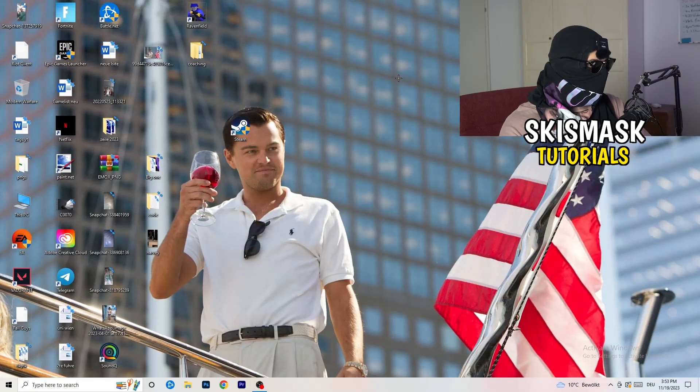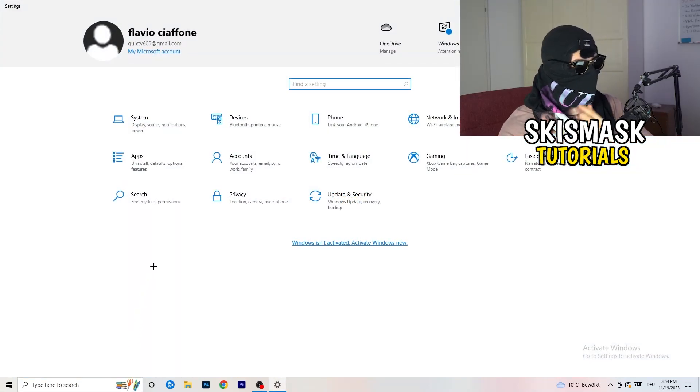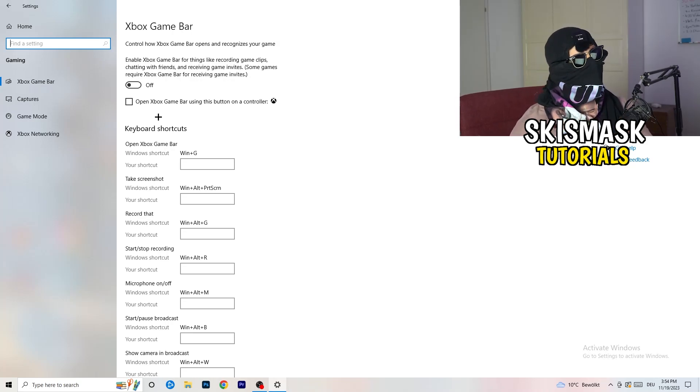Close Task Manager. Go to your Windows Settings by clicking the Windows symbol or pressing your Windows key. Navigate to Gaming, and turn off Xbox Game Bar — you don't want it running in the background, especially on low-end PCs where it causes a lot of trouble with not launching and other general issues.